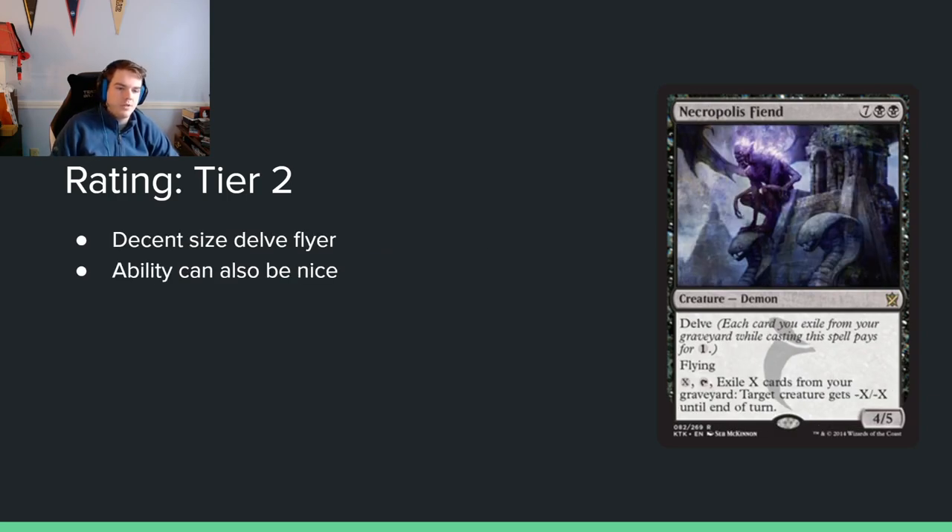Necropolis Fiend: 7 black black for an 8/4-5 with Delve and flying. You may pay X and tap it to exile X cards from your graveyard; target creature gets minus X, minus X until end of turn. This is really solid — it's a big creature you can make cheaper, and then you can use its ability to destroy other stuff assuming you get more things in your graveyard. It's nice that your game-ending threat can also just remove your opponent's stuff if you want to. Probably better to just attack, but sometimes it's not.